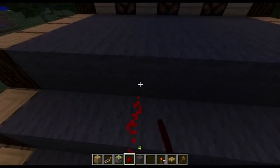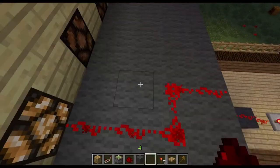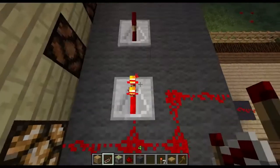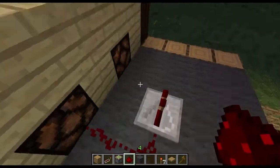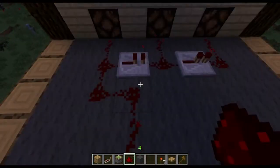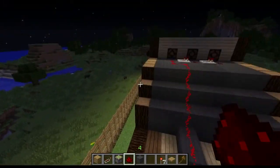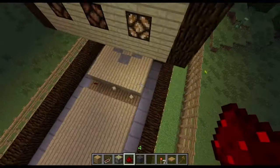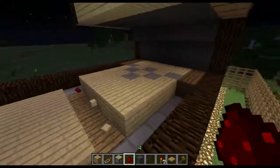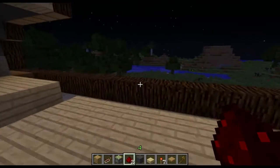And that's pretty much it. If you want the lights to blink in a specific pattern, you can mess with the repeaters here. This is how they're hooked up in the Scotland bowling alley. If you have any questions, just leave a comment and I'll try to reply, or if I get a lot of the same kind of questions I'll just come back and make another video. Thanks for watching and I'll see you next time.